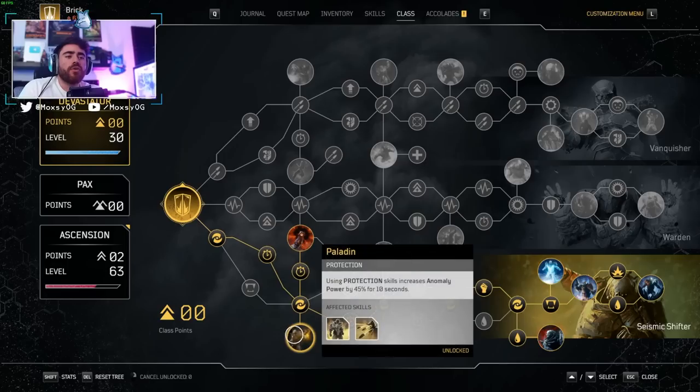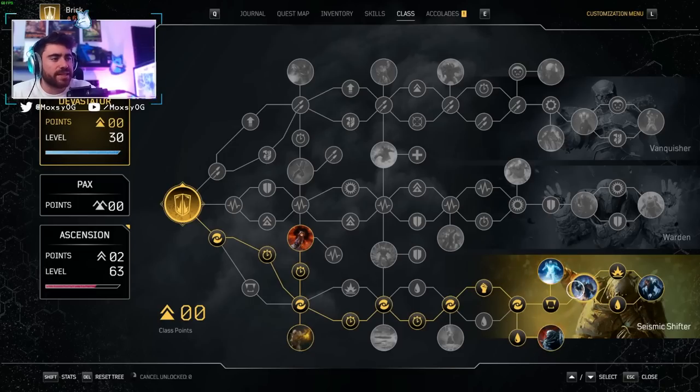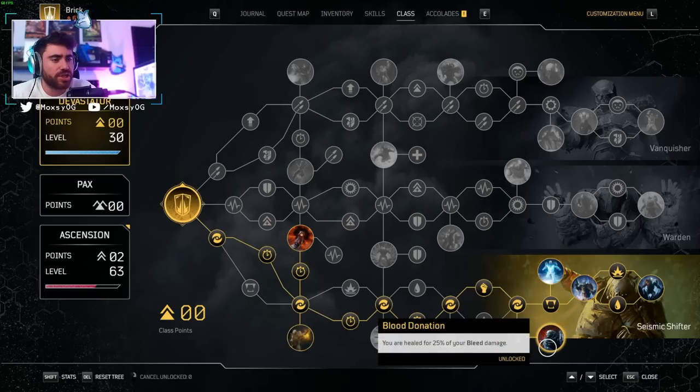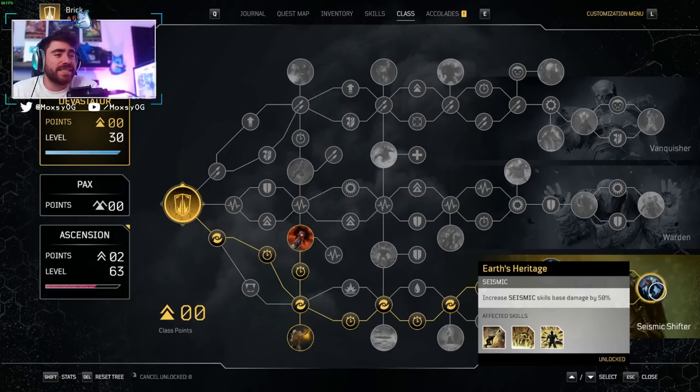In the skill tree, the reason I'm using Reflect is because it activates the Paladin node: using protection skills increases your Anomaly Power by 45% for 10 seconds. You can activate and deactivate Reflect and it refunds the cooldown, but it still procs Paladin — so you boost Anomaly Power whenever you want with zero cooldown, a huge damage increase. Without using Golem I can use it whenever. Golem is nice for survivability, but I literally never die because the Pax tree shield generation is crazy. We're basically just grabbing cooldowns where needed, Anomaly Power, damage against enemies, bleed, and bleed healing. Skilled Sentry used to be bugged making you unkillable — they fixed the infinite stacking, so grab Blood Donation healing for survivability. Our Capstone increases Seismic Skill damage by 50%, a really nice pickup.